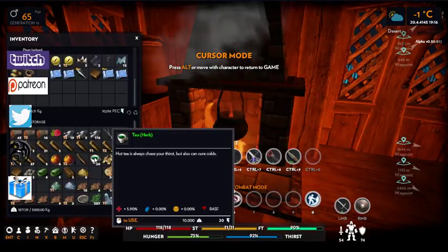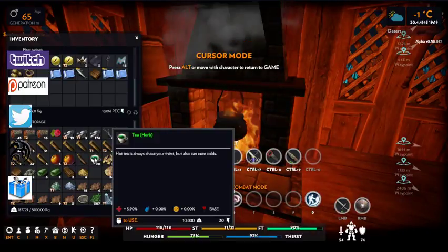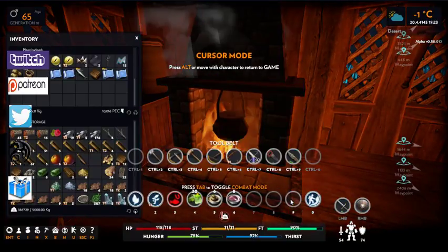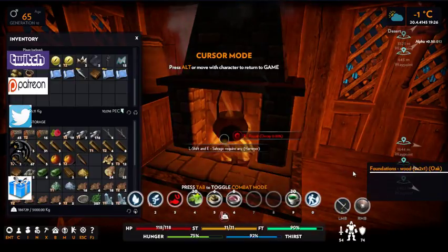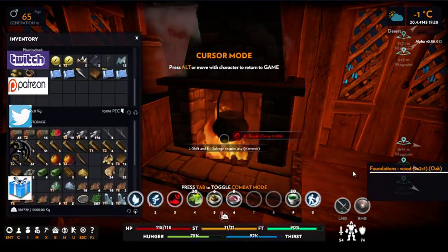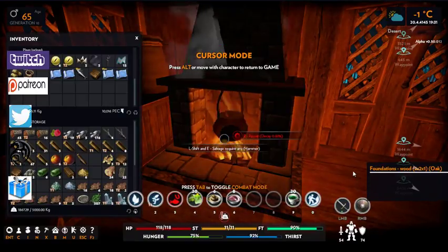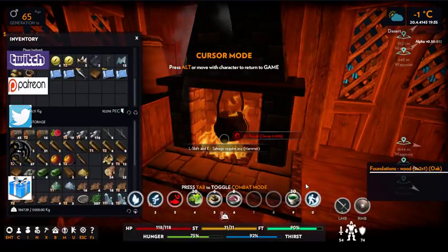Put your herbal tea on your action bar. If you get attacked, use your bandage first — the bandage stops the bleeding — then drink your herbal tea depending on how damaged you are.